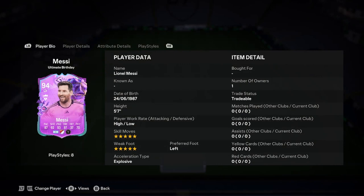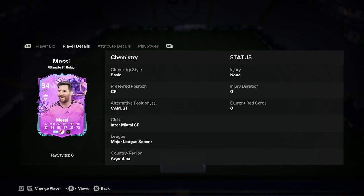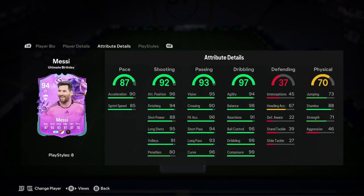Lionel is 5'7", high/low, 5-star, 5-star, left-footed and explosive. He can play CAM or striker, but he can't play on the wing. He actually looks like a better CAM than a striker, so maybe he's not fit for the striker role and is more of a CAM. Obviously you'd be able to link him to Miami players — there's a lot of them now.